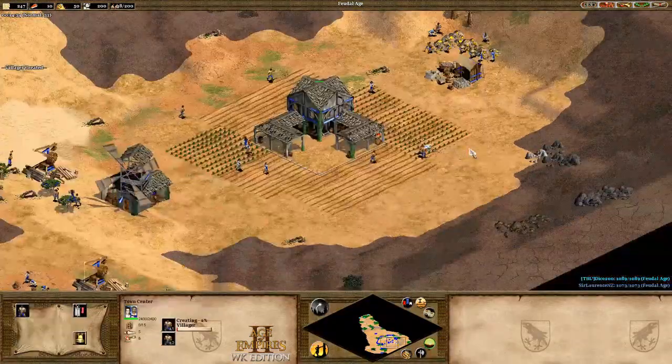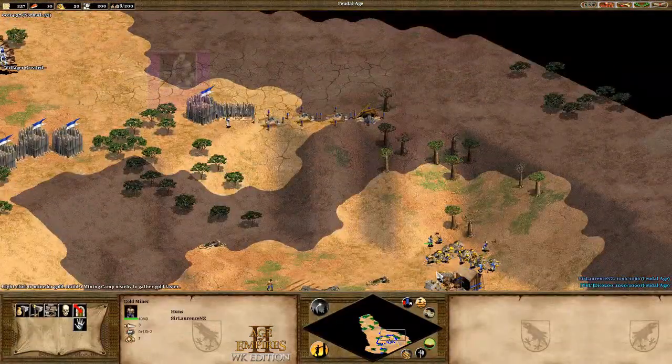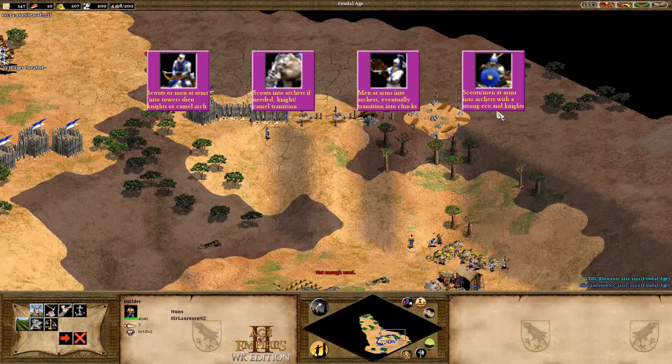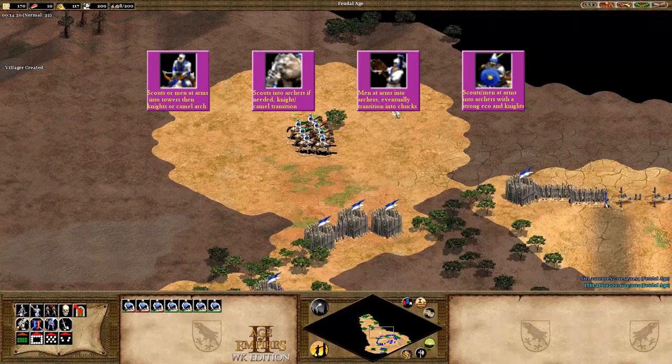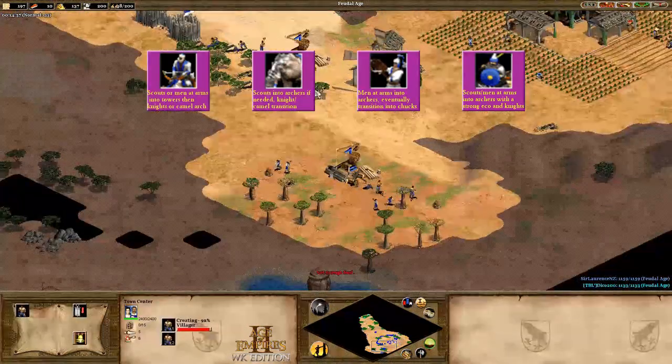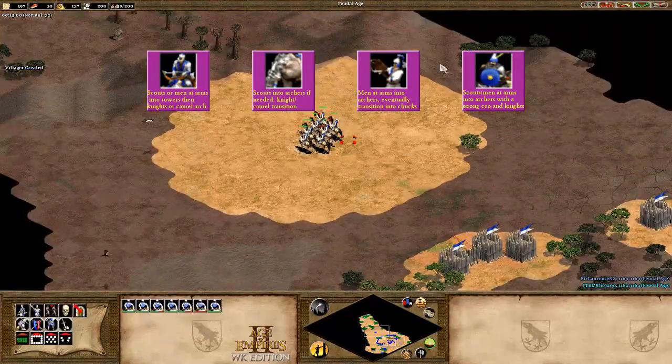A few honourable mentions would be the Berbers, Persians, Chinese and Slavs. These civilizations don't quite have the same levels of aggression to reach the top tier, while having an absolute ton to offer in a team situation provided the game drags out.